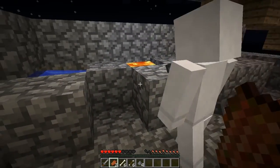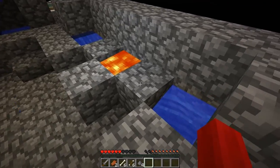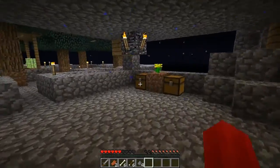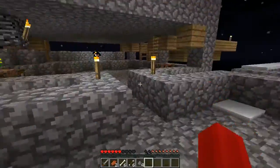Obsidian mining - cobblestone. That's pretty much the most important thing because practically everything is made out of cobblestone.